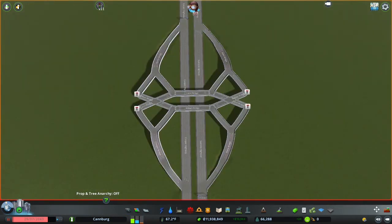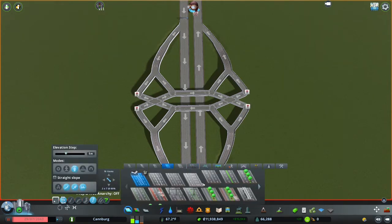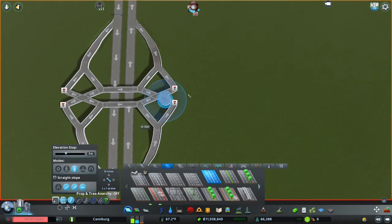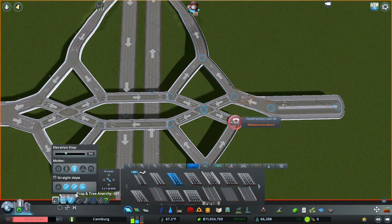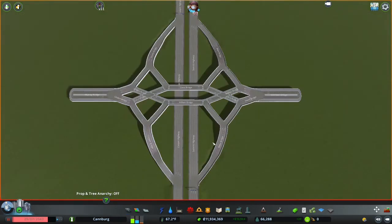To finish it off, take your exiting roads and add them to the end — in this case a two-lane road on each side. Line them up with the edges, giving enough room for the diamond pattern to fit, and connect them to the corners. To make the diverging diamond work well, I recommend Traffic Manager: President's Edition. You will also need a traffic light at each crossing point, and you need to make sure your lane connectors are set up so that all cars go in the right direction.